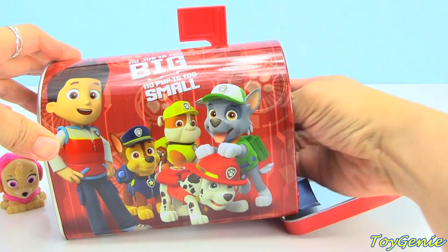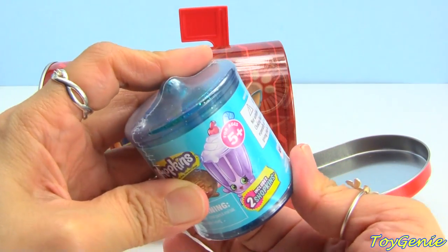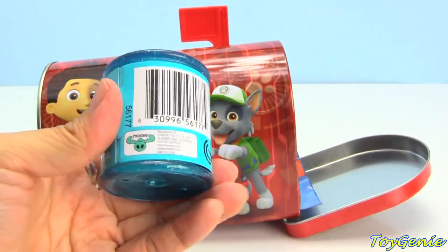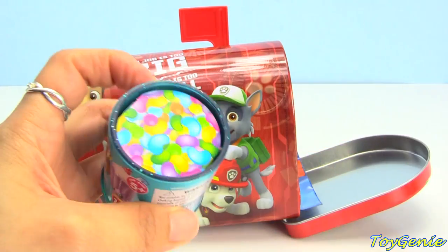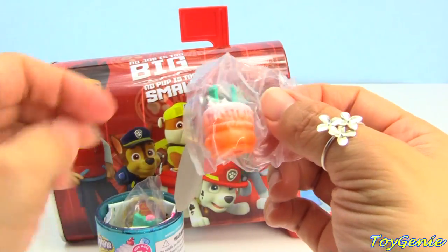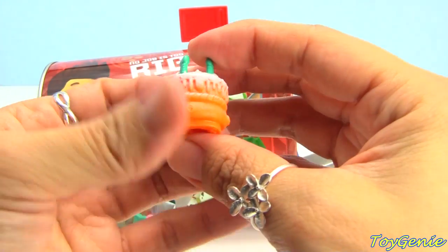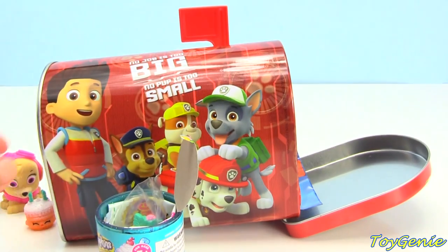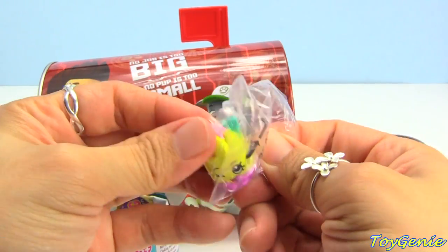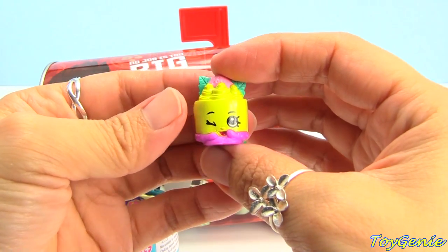What else do we have in here? It looks like we have a Shopkins Food Fair candy jar. Let's see who comes out of here. We have a Wishes in orange, and we have a Wishes in yellow. Super awesome.